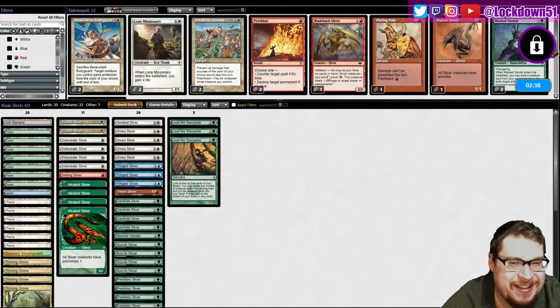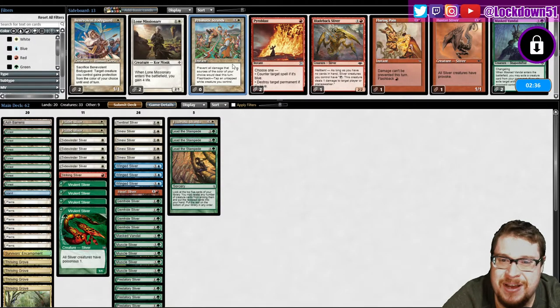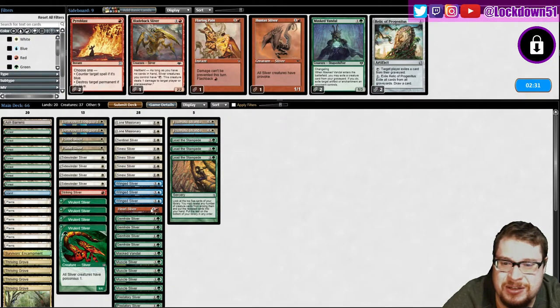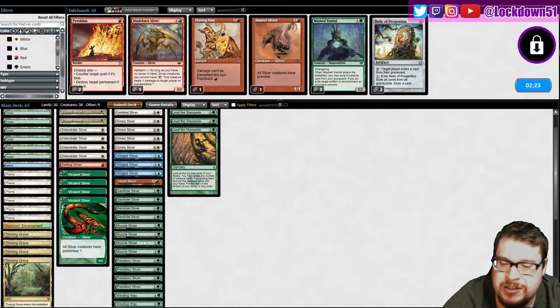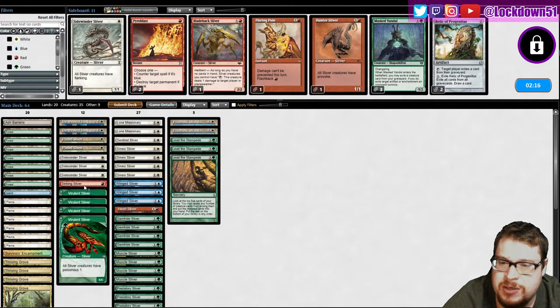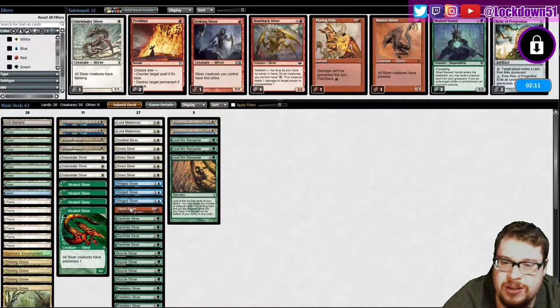Prismatic Strand sounds good, Lone Missionary sounds good, Benevolent sounds good, Winged sounds good, Sentinel I want. Mass Vandal doesn't seem as necessary. Sidewinder — maybe cut one of those. Striking — do we need the Striking? I'd like to keep it in but I think it's better to have more of what we have here. Sidewinder — I want my Plated.